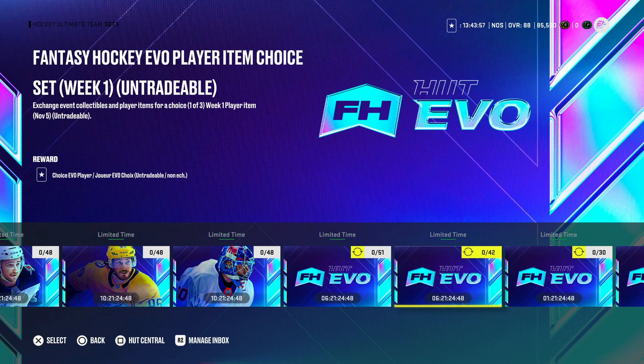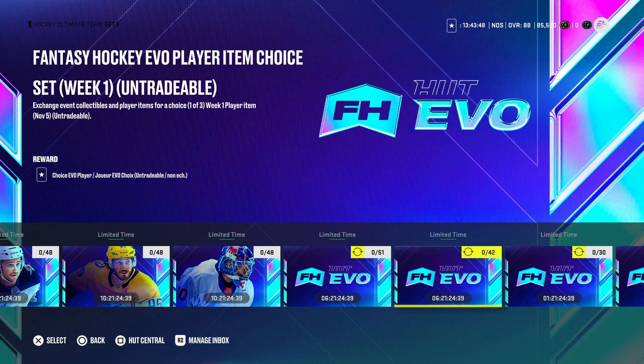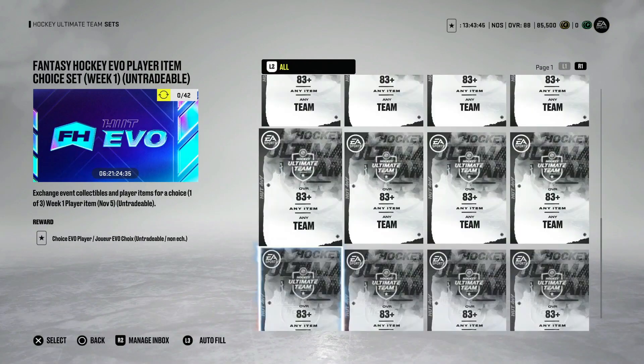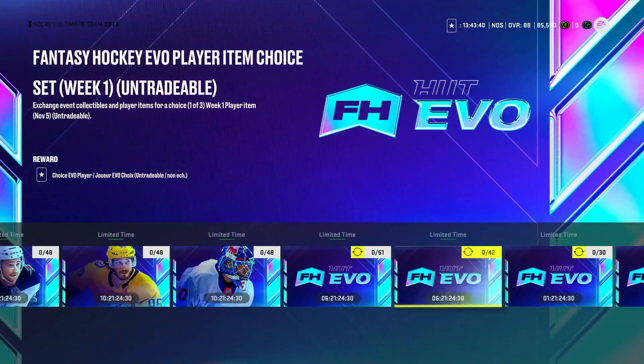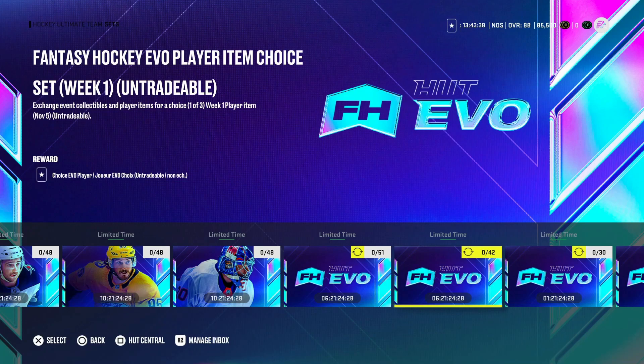Let's talk about the Fantasy Hockey Evo Player Item Choice — a choice pack of one of three items from any of the Week 1 cards. There are going to be multiple weeks of these Fantasy cards. If you add up everything it requires — multiple 83s, 84s, 85s, 86s, and an 87 — that's 534,000 coins. This is not worth it because you could get three awful options. When you're basically 250,000 coins away in value from getting Tkachuk, there's no chance I'm doing that. This is a hard pass.